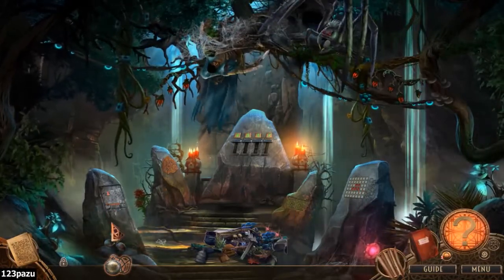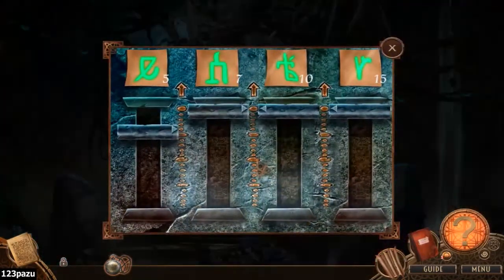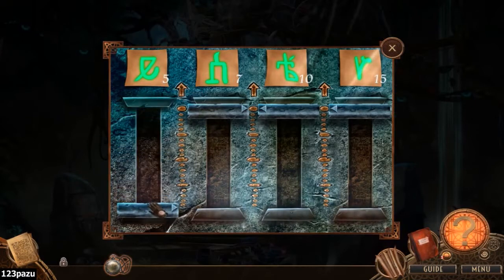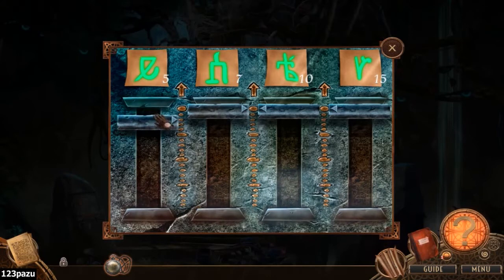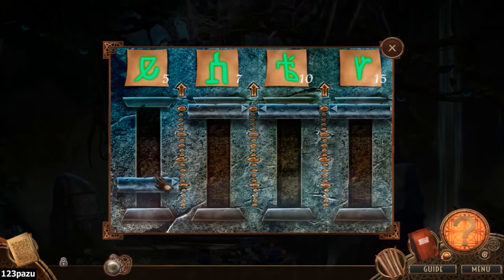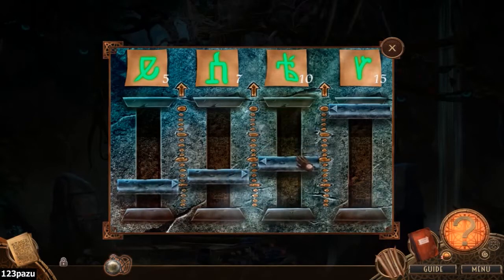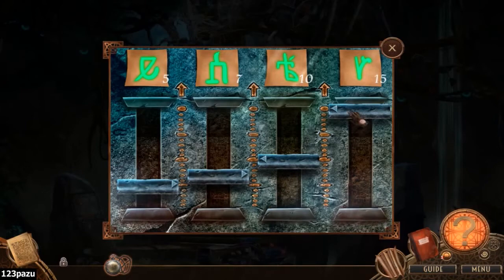The only one missing now is the one in the middle. 5, 7, 10, 15 — so the other four puzzles in the room gave us clues. Now we know their positioning. This is a 5. Is that a 5? 5, 7, 10, 10. This one points to the boy in the middle. So they counter that. 15.